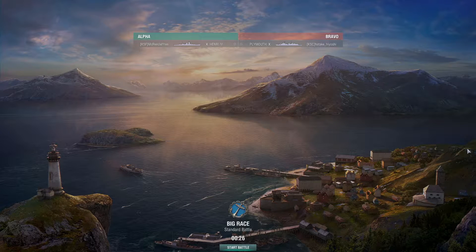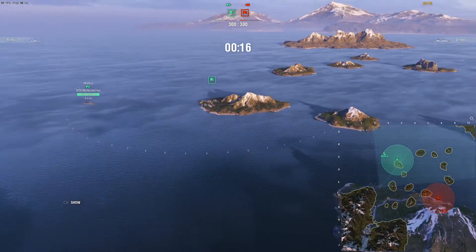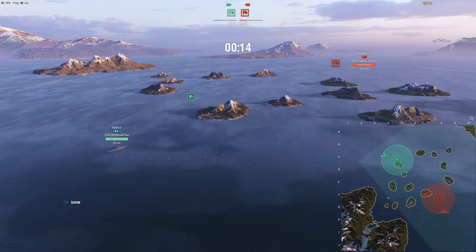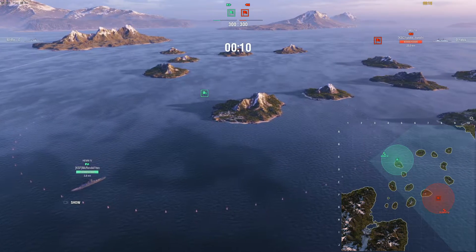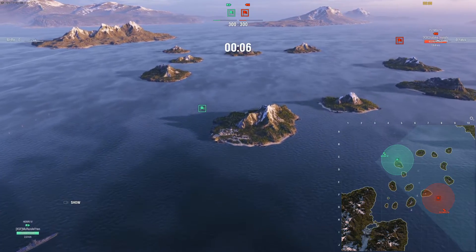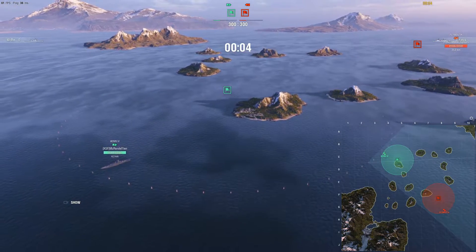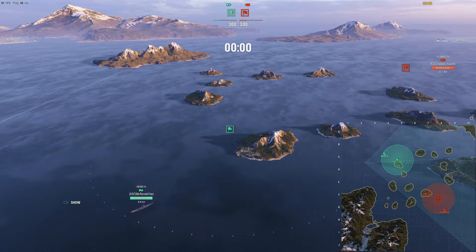Game two of the grand finals: McCrendleton versus Yoshi. It's going to be a Henry the Fourth versus a Plymouth. Not overly surprising to see Yoshi in a Plymouth — it's kind of like the Minotaur, although the guns are different. They have salvos as opposed to spammy daka daka, but in terms of weaknesses, they do get clunked from the side.